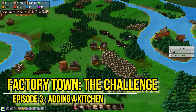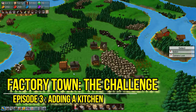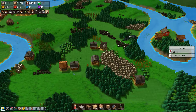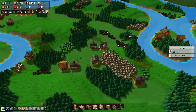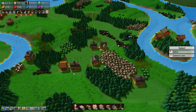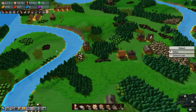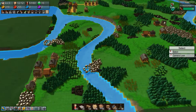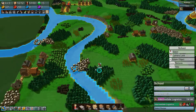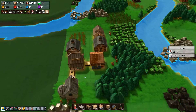Hi guys, welcome back to the next chapter in Factory Town. Last episode we pretty much got through the technology tree — most of the gold coin technology. We got some logistics going on right now, basically intermediate logistics, which is going to help us do some more fancy things.